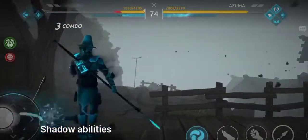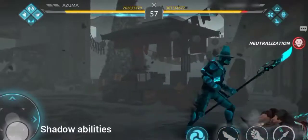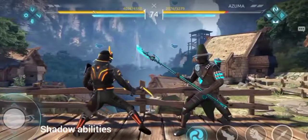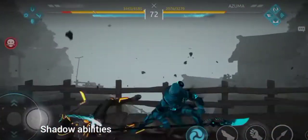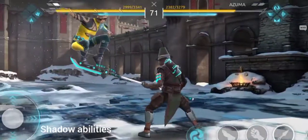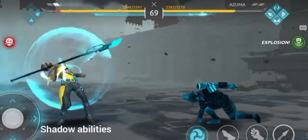Through talents, Azuma can unlock two additional shadow abilities that can both chain with each other, making his shadow form much more versatile. Impulse is a great way to surprise your opponent with a quick knockdown, while Nagging at a Flight can be used against enemies who have cowered away from you.